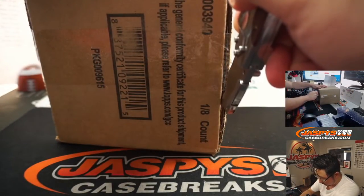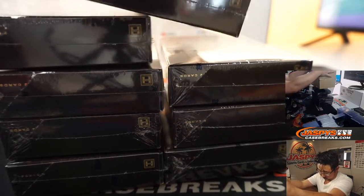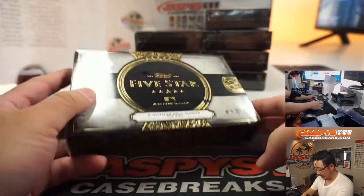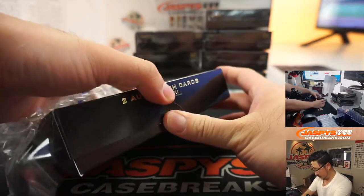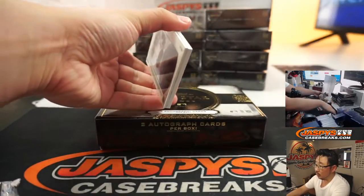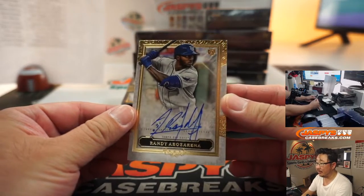Alright, let's pop this baby open, let's see what we have. Beautiful 2020 5 Star Baseball — 2 autographs per box. We've got one of those see-through acetate, clearly cards — I don't know what you call them, whatever you want to call them. Right on the top is Randy Arozarena, rookie autograph for the Rays. That's going to be for TJ.